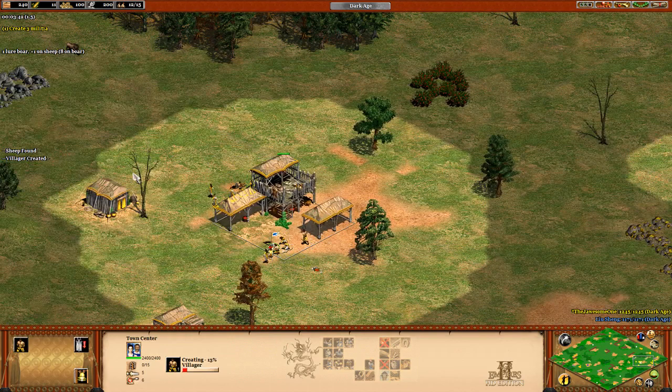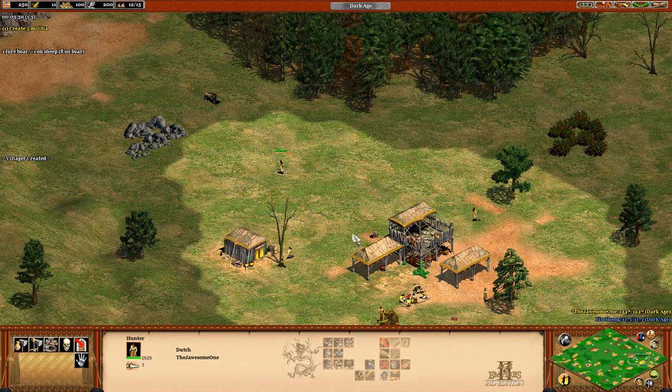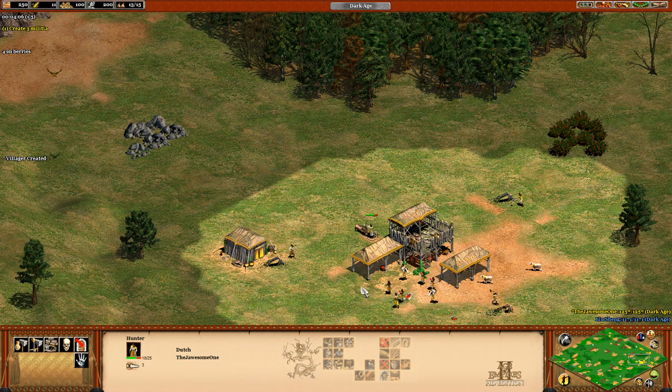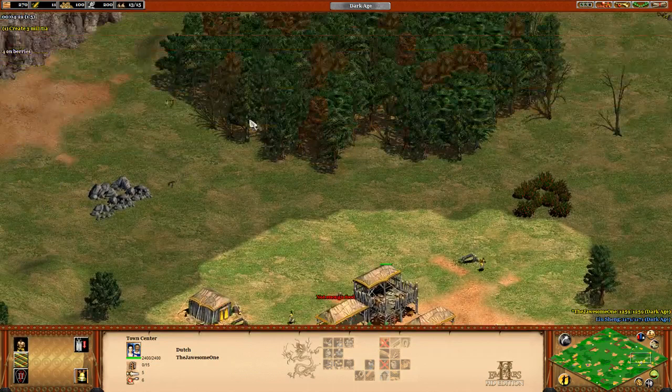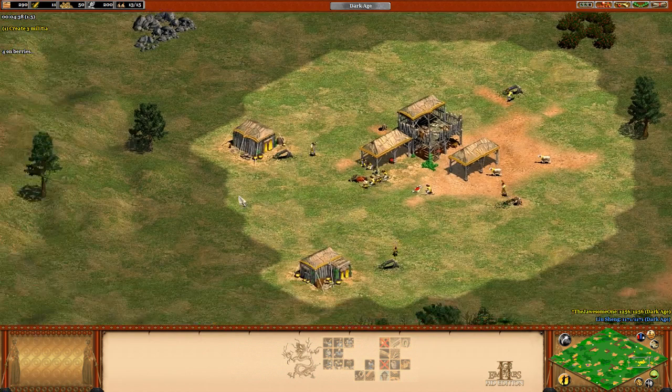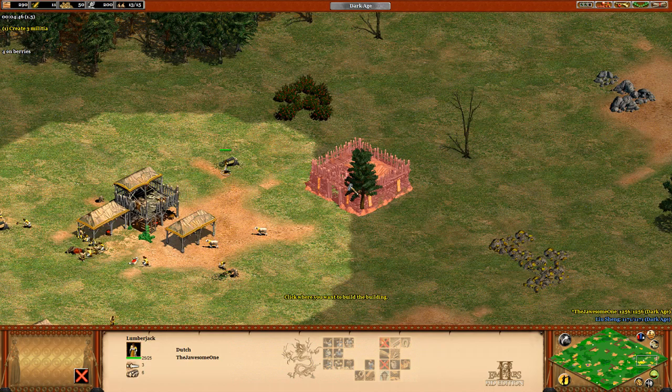There's two of them, need to get two more. I don't have Loom on her, so please don't die. Now, four on berries? I don't have any more food though. I'm gonna get you to build the barracks for me real quick.